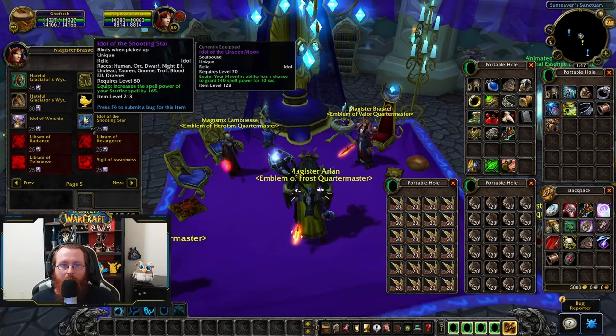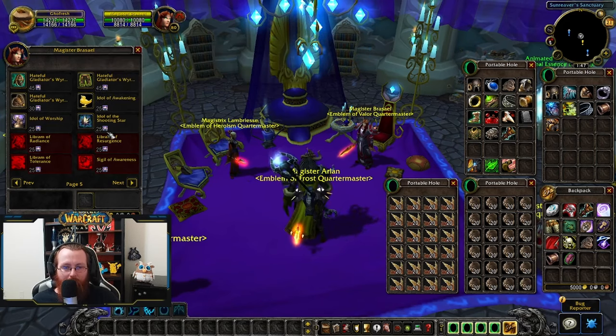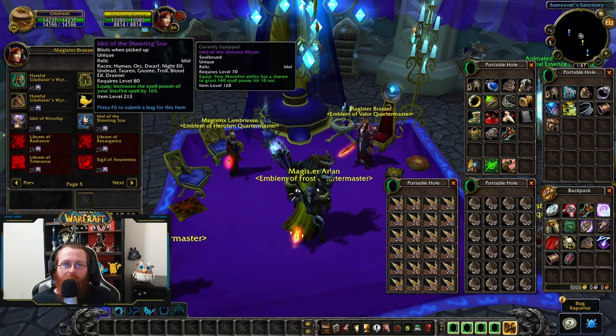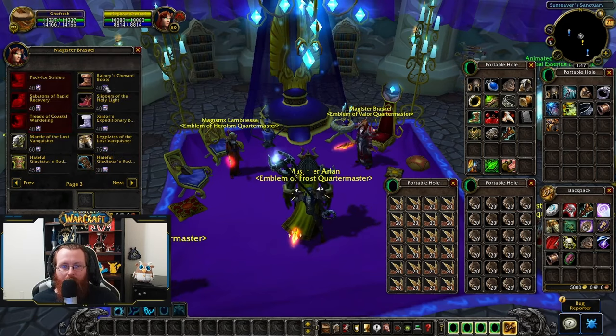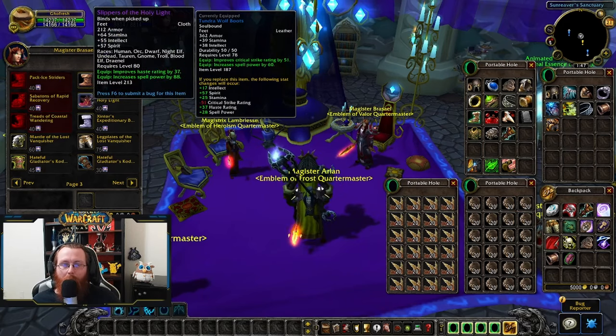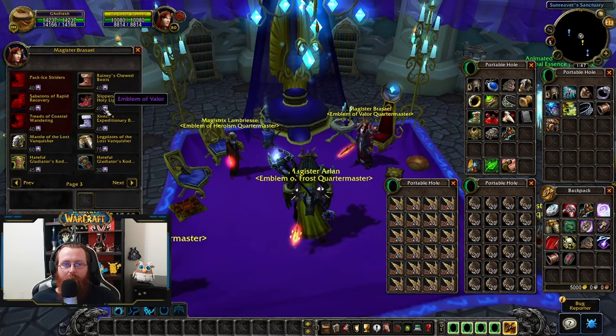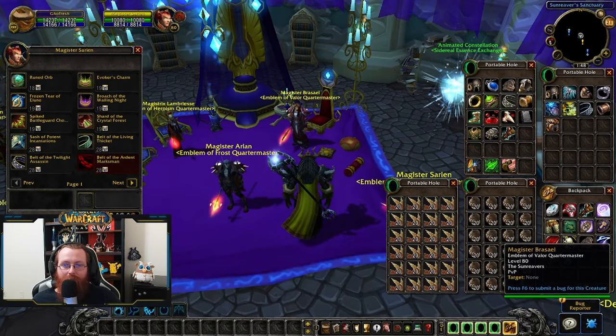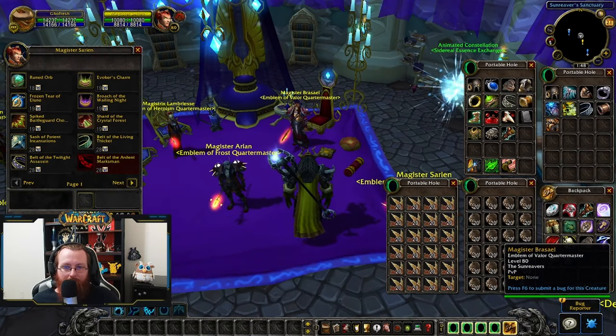The only item I'd suggest from the Emblem of Valor vendor is a nice idol to start you off — the Idol of the Shooting Star, which increases the spell power of your Starfire by 165 for only 25 emblems. This keeps your idol slot from dragging down your average item level. All the other gear has MP5 or Spirit, which won't help much, so trade those down to heroism for gems.